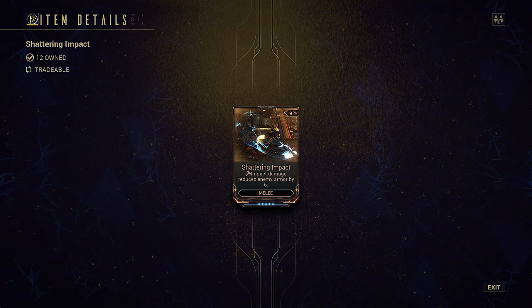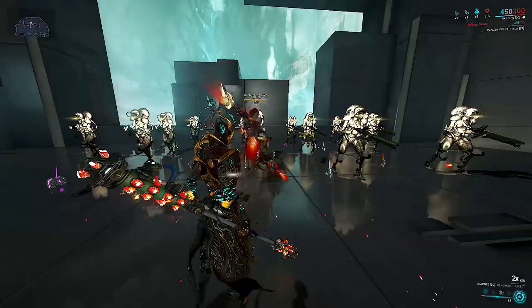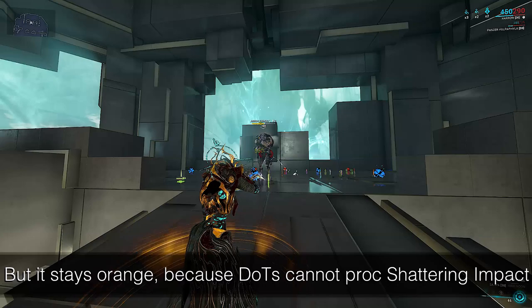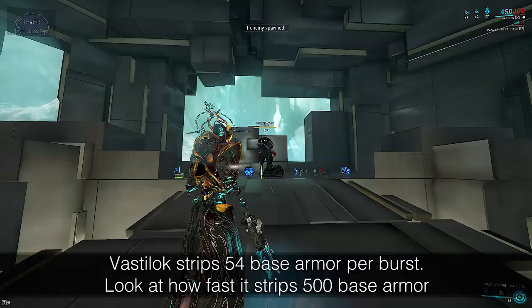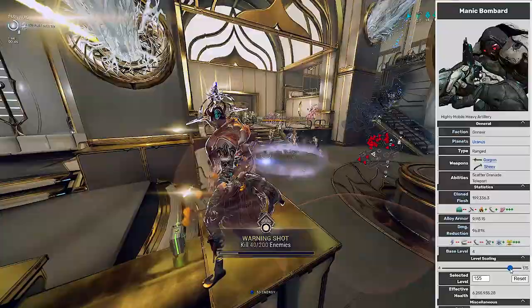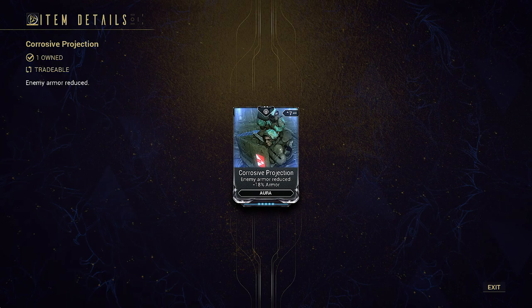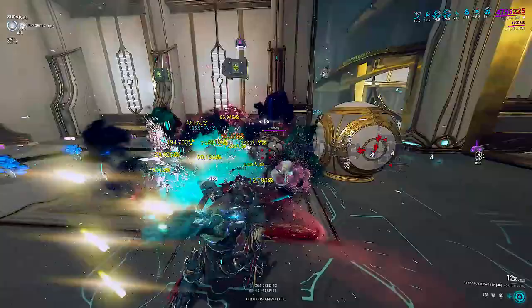Shattering Impact has limited use because it only works on weapons that have innate impact damage. You do not have to proc the Impact status, but the weapon does have to be capable of actually doing Impact. The damage instance itself has to have Impact — this is why lasting status DOTs like Slash, Heat, Electric, Toxin, Gas, etc. cannot strip armor when used by a weapon with this mod. This is also why Redeemer cannot armor strip on shots because it's pure Blast, and why Sarpa and Vassaloc are so good for armor stripping, since each pellet has the full effect of the mod.